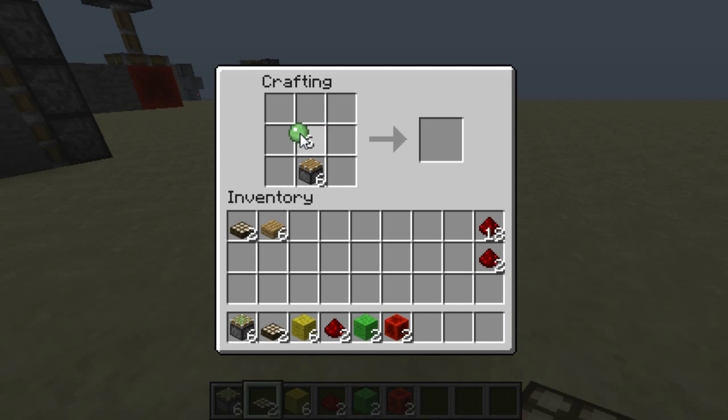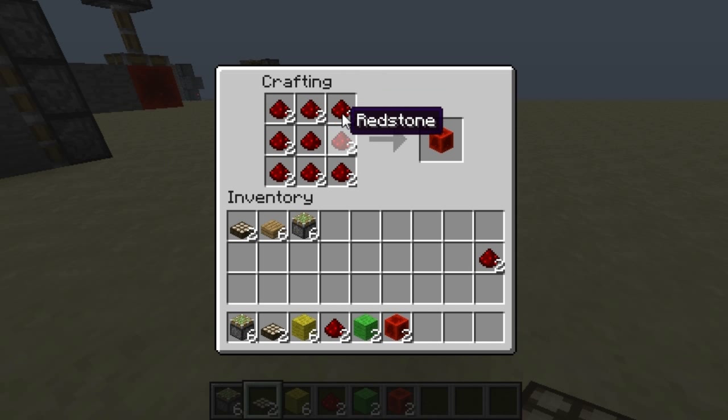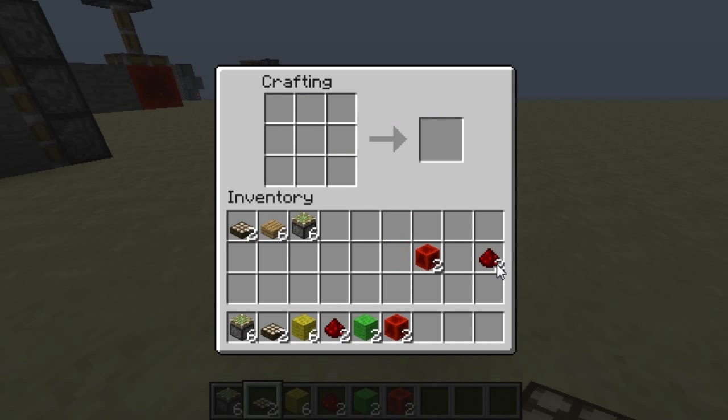Then you have your six pistons. Put your six pistons in the middle and a slime ball on top of it. Slime balls can't be anywhere else other than the top of the piston or else it won't make a sticky piston. Then after that you're going to make your redstone block, which is just how you make any other ore block — you just fill the entire crafting table with the ore. And that's it.